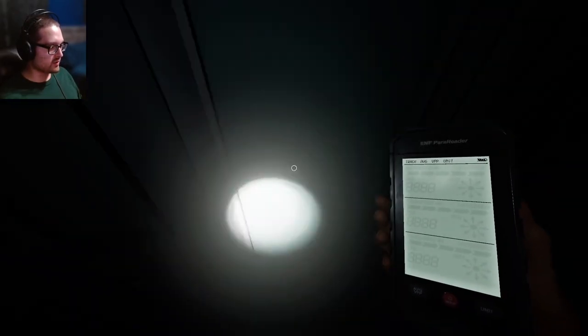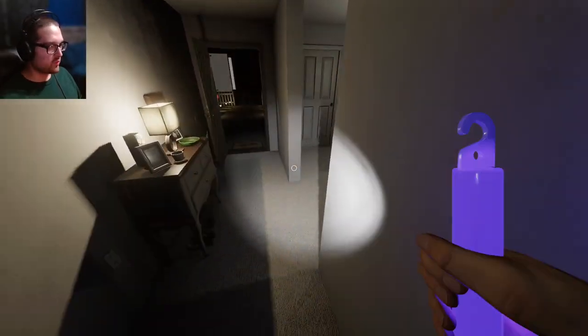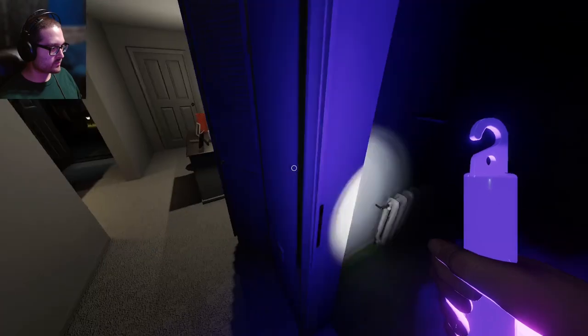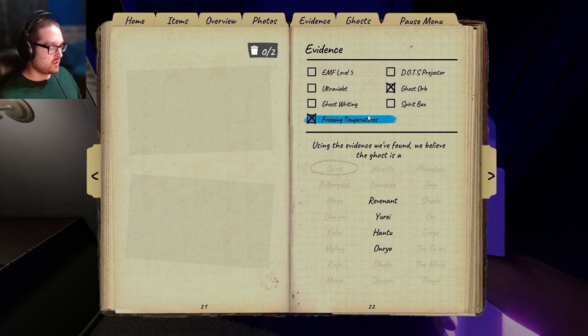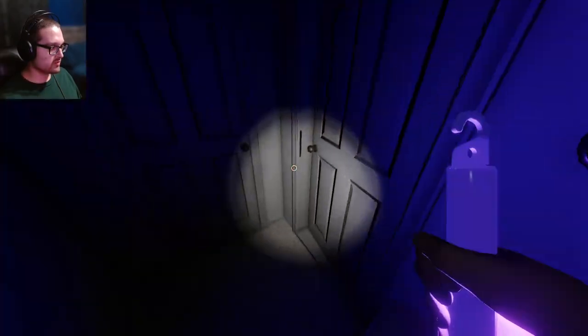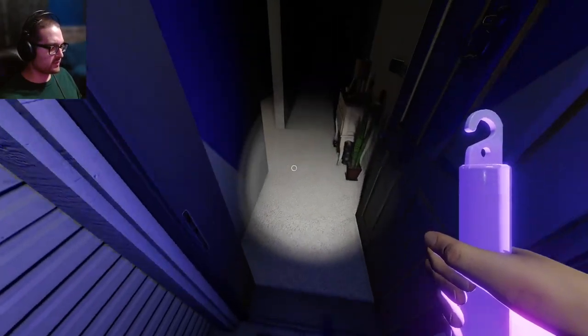It just touched another door. Oh my god, it's touching every door. We're not getting fingerprints, which means it's not a Mimic — that's huge. Although on Nightmare a Mimic has tricked me before. We still need to check for Spirit Box because it could be hiding the UV. With no UV and all these factors, I'm going to say there's no UV.